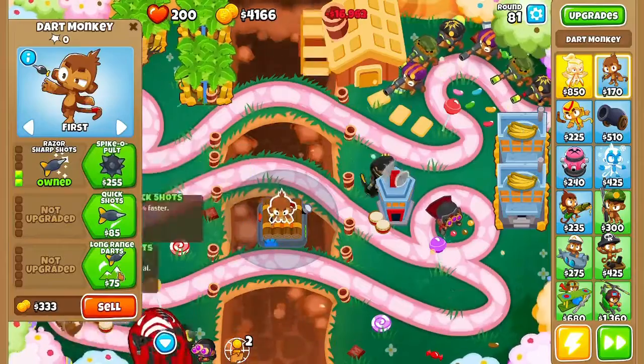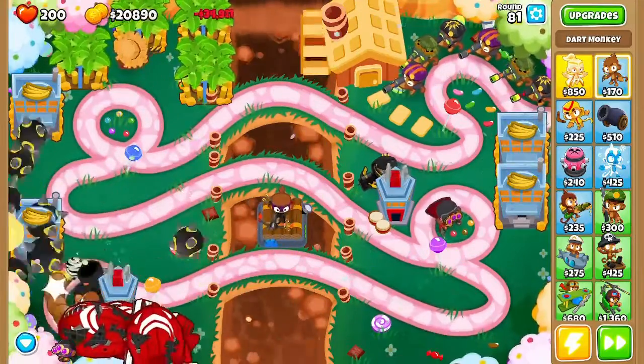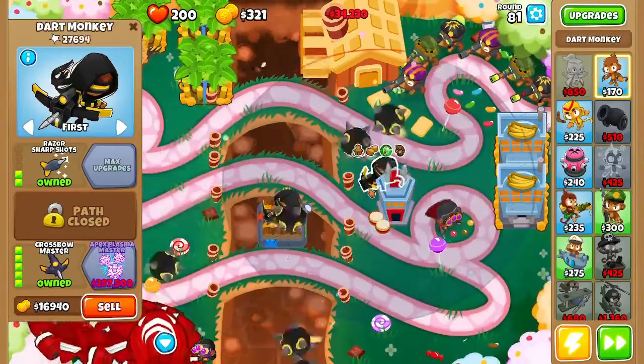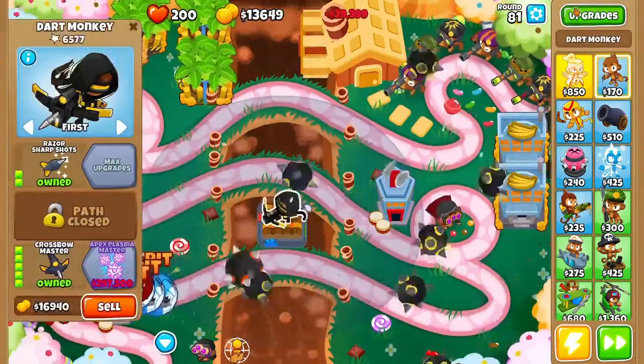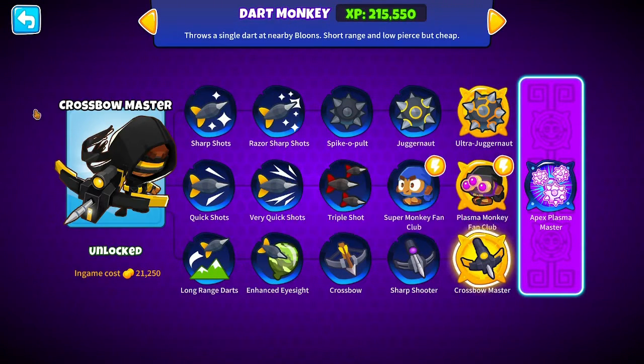On to $21,000. Oh there we go. We'll sell him. We'll have $16,000 back. He can already hit all balloon types on his own. Crossbow Master. Most balloon types with these.